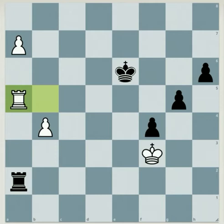Here we can see that if the black rook takes the white rook, after taking back on a5 this pawn will get to promotion.